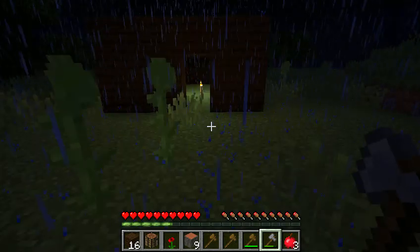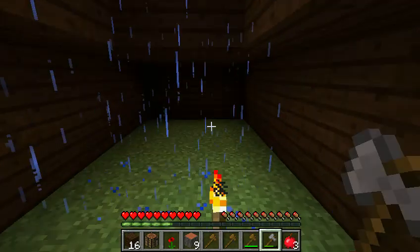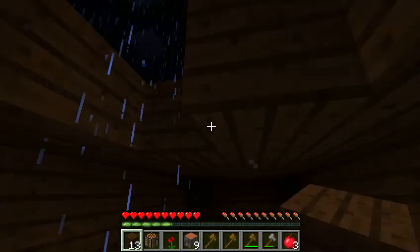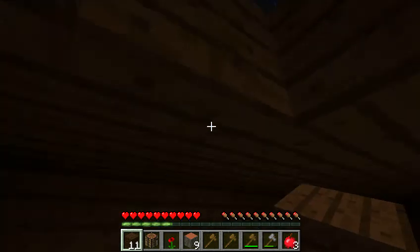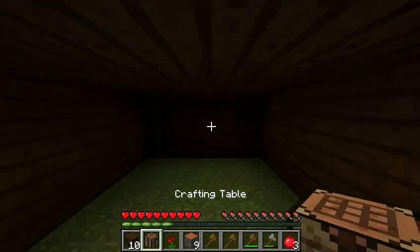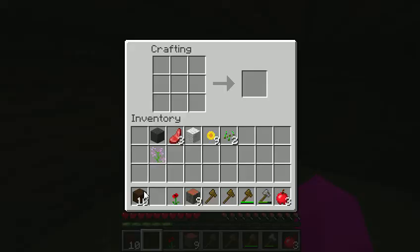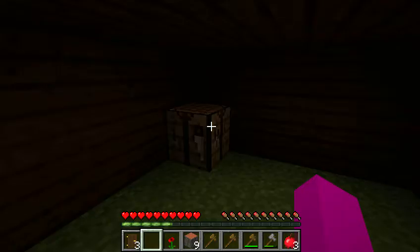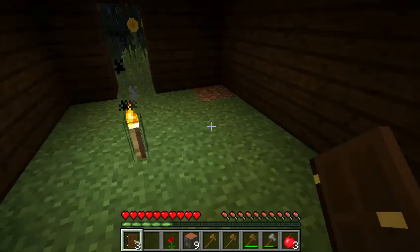So now we're going to go right there and make some doors. Now it's six — I think it's six, maybe six. One more. There we go. So now we're going to craft our door and make it more complete. It's just my survival house. Dark oak door — there. I'm using the oak door. So now we're going to put our oak door. There we go. Let's step in.